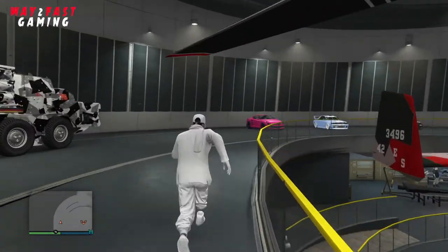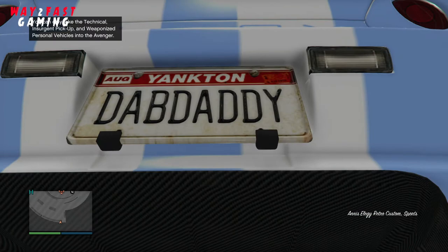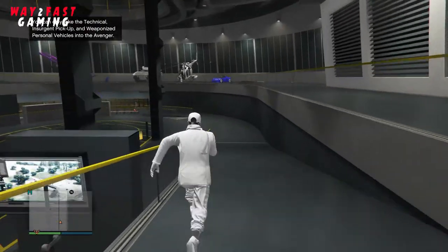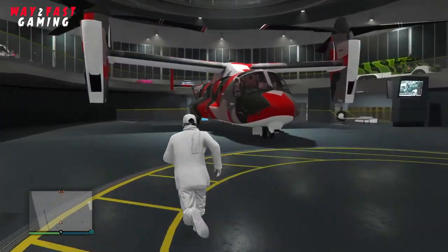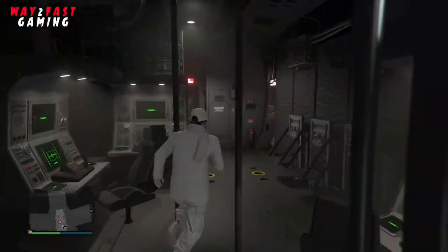Make sure you have the vehicle you want to change the number plate on in your facility, and make sure your facility is full. I've got a vehicle off a friend and I couldn't remove the plate or put a custom plate on it, so I'm going to put a blank North Yankton plate on there. You can only transfer the text, not the actual plate itself.